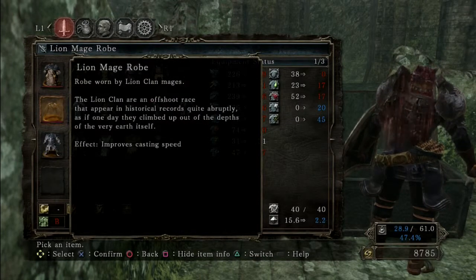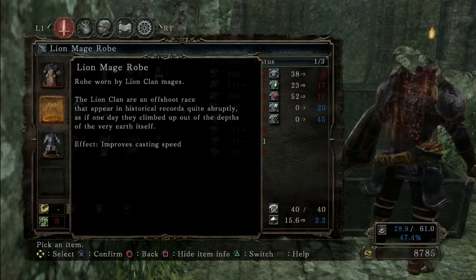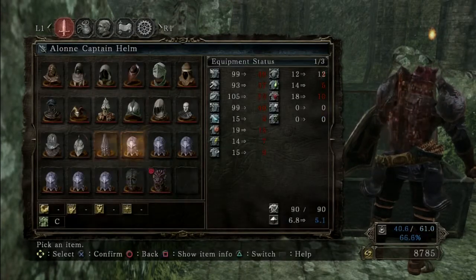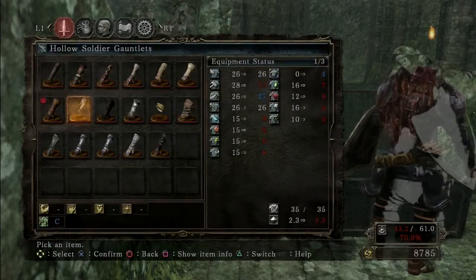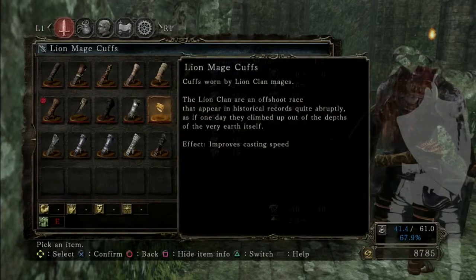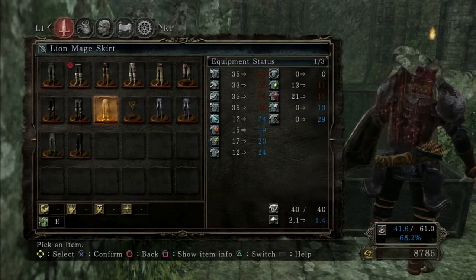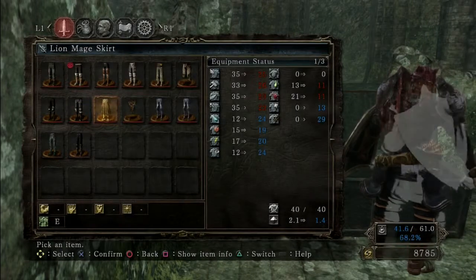Robe worn by lion clan mages. The lion clan are an offshoot race that appear in historical records quite abruptly, as if one day they climbed up out of the depths of the very earth itself. Effect: improves casting speed. Are there other ones of these? I think there was no helm. Improves casting speed — and the legs are improving casting speed too. Wow.